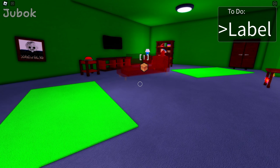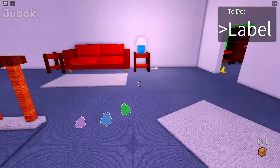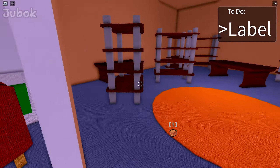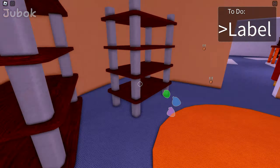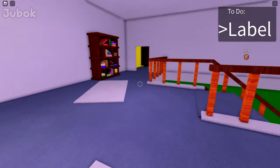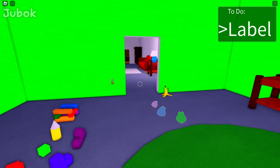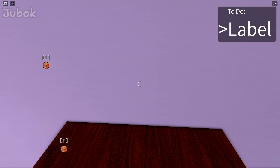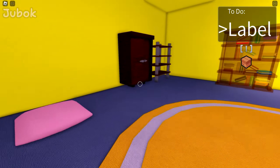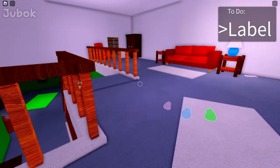So I'll go upstairs to the second floor. Sometimes a key is generated here, but there doesn't seem to be anything special here. This is the playroom — I really like this friend. This is the bedroom. It's very cozy and I like it a lot. It seems I've explored the entire house.